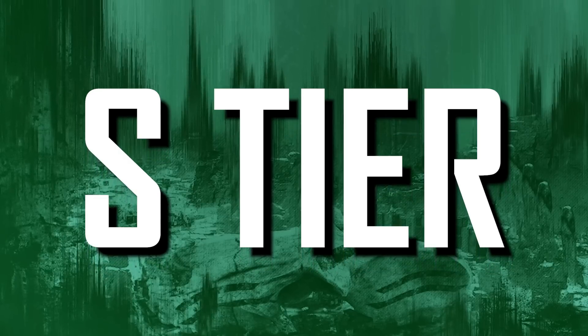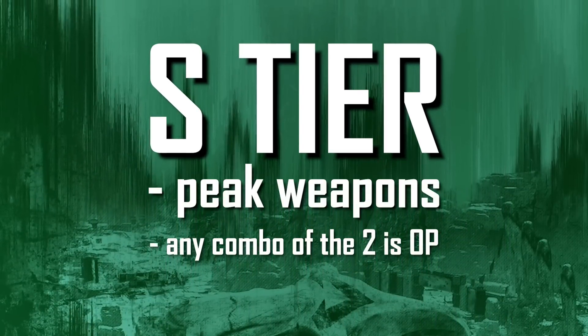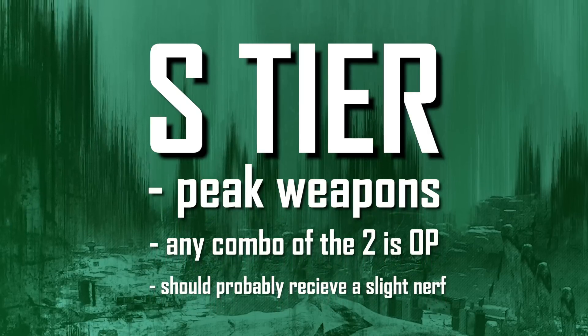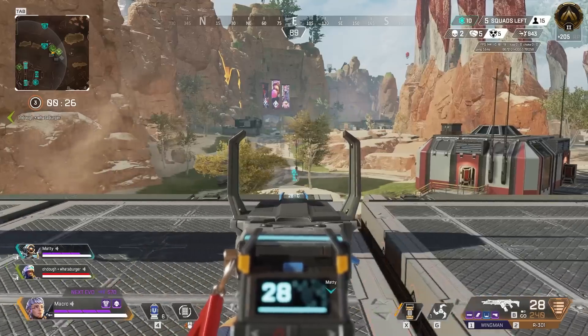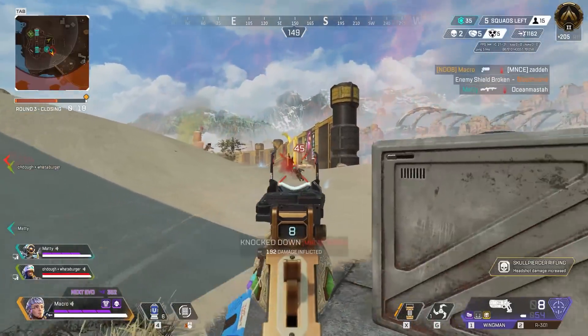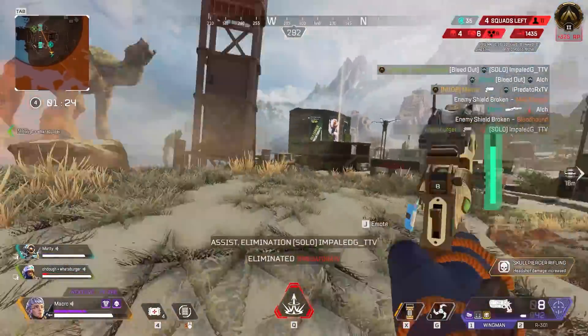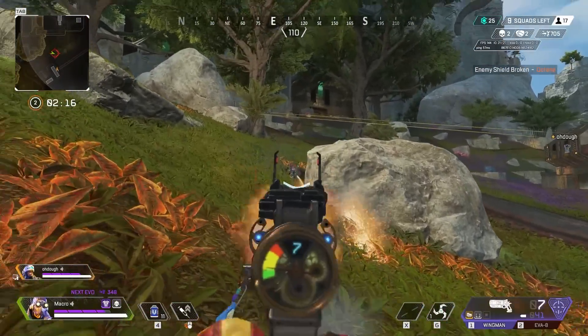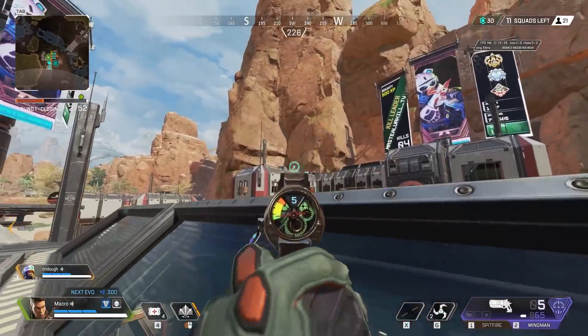And now we have S tier. These weapons are at the peak of Apex, and any combination of them is a great loadout. S tier weapons probably should receive a slight nerf in my humble opinion because they're just that good. At the bottom of S tier we have the Wingman, which now uses sniper ammo, which semi-balances this otherwise broken gun. Anybody who can aim it accurately knows how strong this weapon is and how scary it will always be. I don't think it needs any nerfs, although one could argue that Skullpiercer didn't need to come back for this gun. But other than that, it's an S tier weapon — so practice using it, you noob.